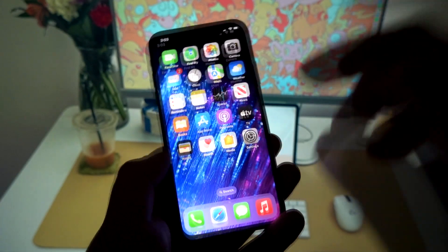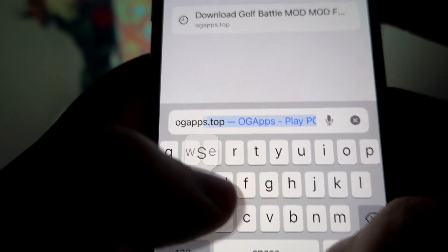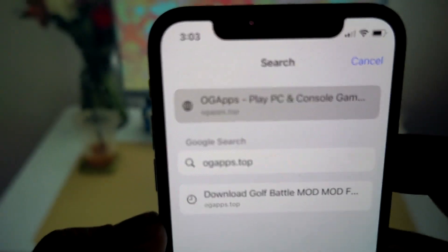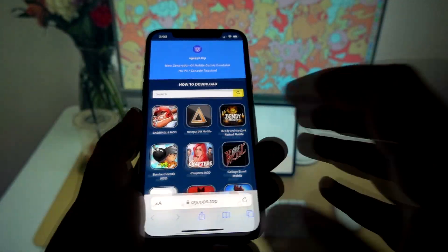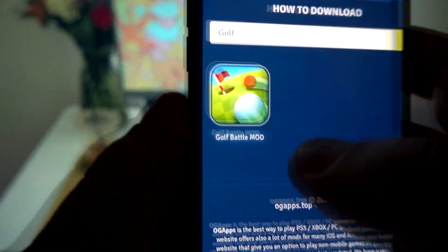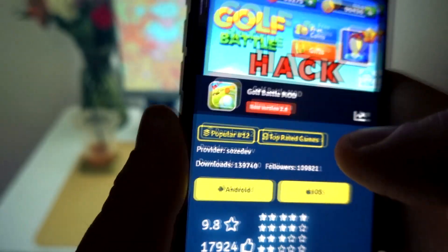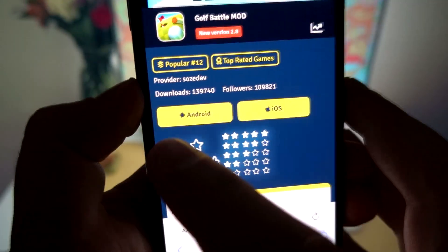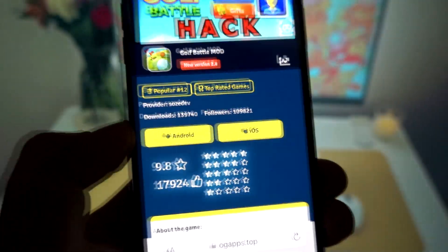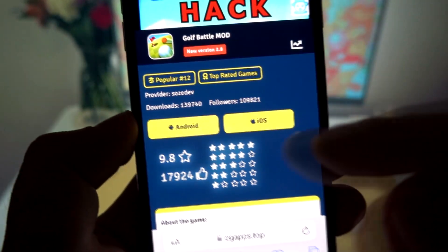All you need to do is go to your browser and go to the website ogapps.top. Find Golf Battle, click on Golf Battle Mod right here, and as you can see it is working for Android and iOS.